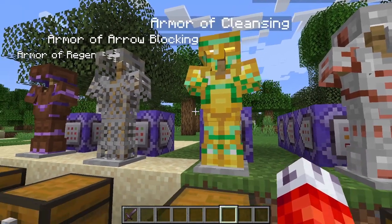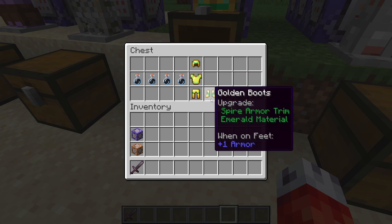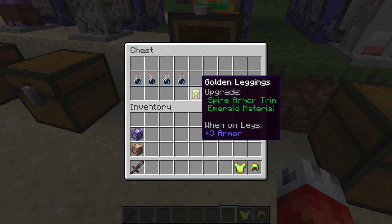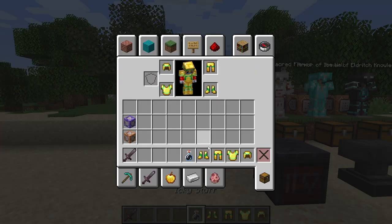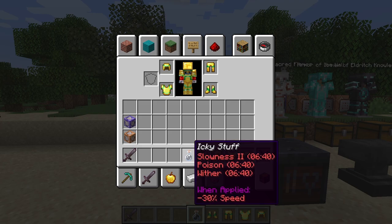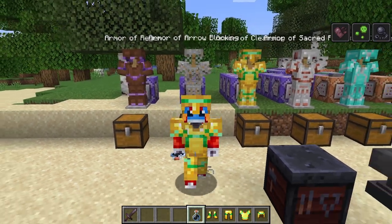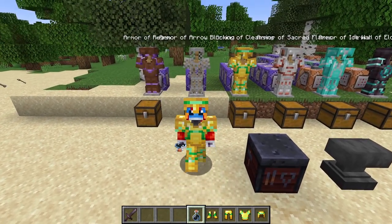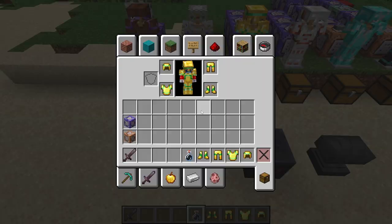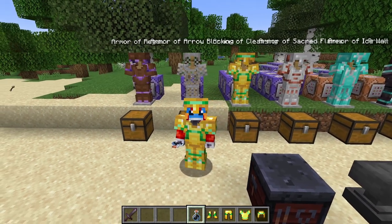Next on our list, we have the Armor of Cleansing. This particular gold armor, with our Spire Emerald trim, clears a whole multitude of negative effects whenever they are applied to you. If we go ahead and wear this set — see how fancy and regal we look. Now if we take off the boots and drink a potion of icky stuff, sure enough we get slowness, poison, and wither. Not great. But the second I put on those boots, the effects are completely cleared. And if I try to drink it again, you can see the effects pop up for a second before the Armor of Cleansing removes them. No more will negative effects afflict my game.